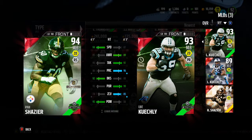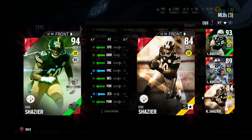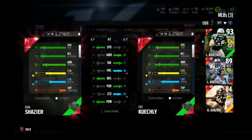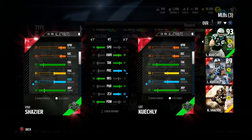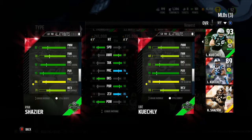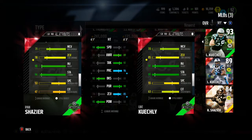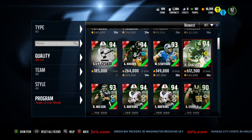We're going to compare him to Luke Kuechly. He obviously has the much better speed, better block shed, better hit power. Kuechly has better catching and better strength. Pretty much the same tackling, better jumping, more elusive, better juke move, better power move, finesse move, and block shed. He's pretty much really good all around. Less pursuit and play recognition, but better coverage. I would user him, so zone coverage doesn't really matter. 95 hit power - he's pretty good.